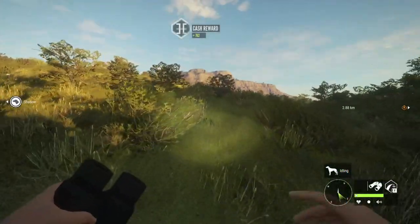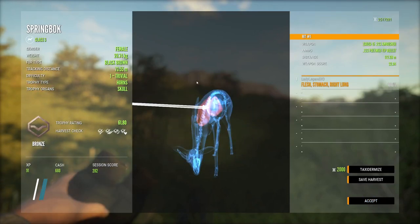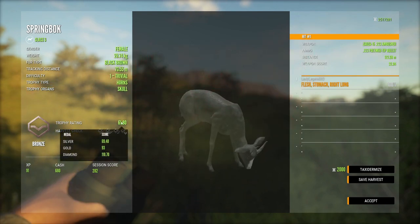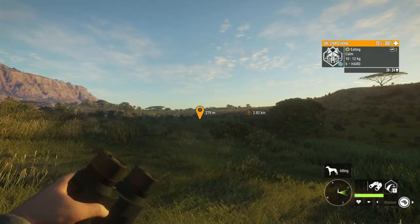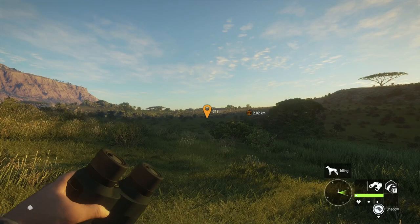Coming in at number 4 on our list of top 5 maps we need in Call of the Wild right now is a northern Canada map. This would be a snow map, basically in the Nunavut area. I am Canadian so I would love to see a Canada map, and now that I've looked up the species in northern Canada, I personally would love to hunt them.